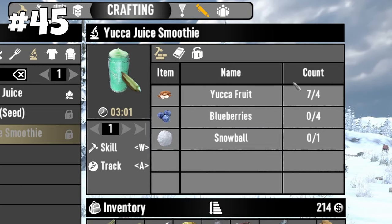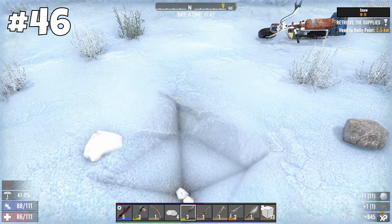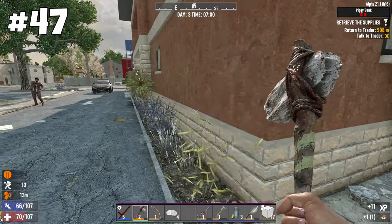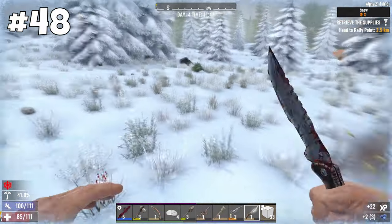Ice will be needed for the yucca smoothie recipe. Another way to get snow is to simply mine it in the snow biome. The second ingredient, yucca plants, can be farmed in the desert biome. Piggy banks have several yucca plants as well. The final ingredient, blueberries, is growing in the snow biome.